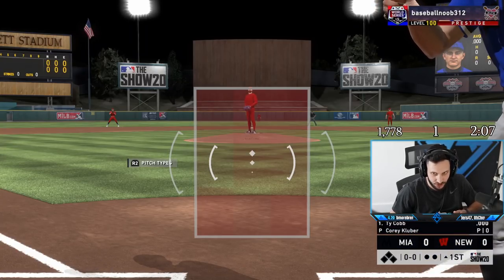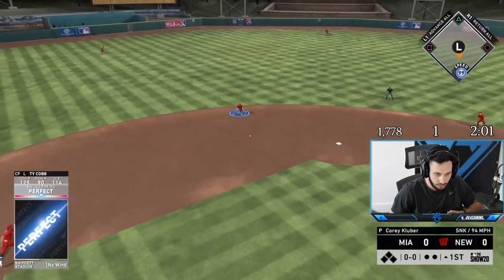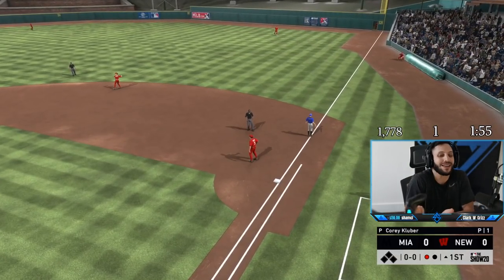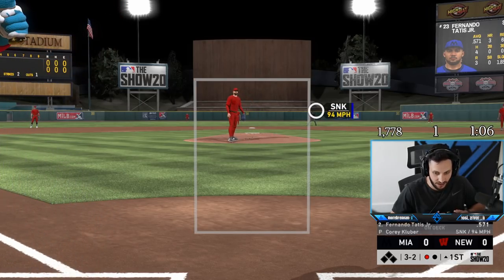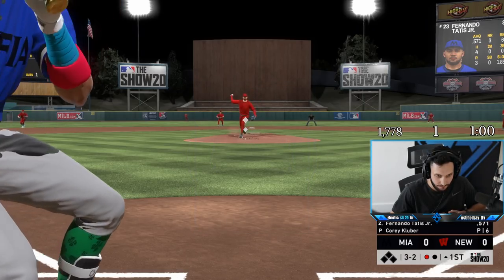Alright Ty Cobb, just hit a moonshot real quick. That's a good start — perfect ground ball right to the shortstop. Why would it not find a hole? Good take, full count. We need him on. He does have the shift, so we can just go oppo here if we have to.